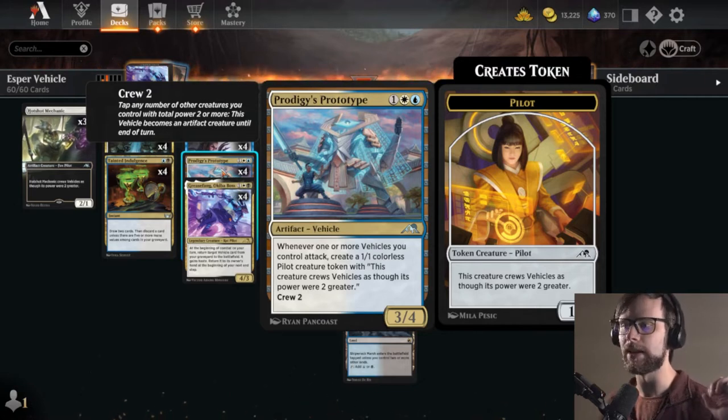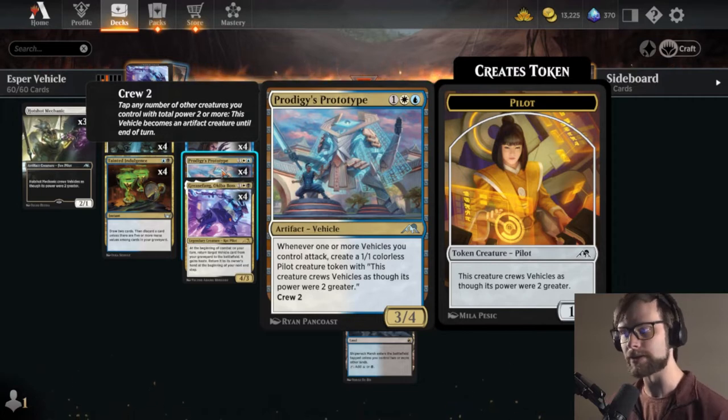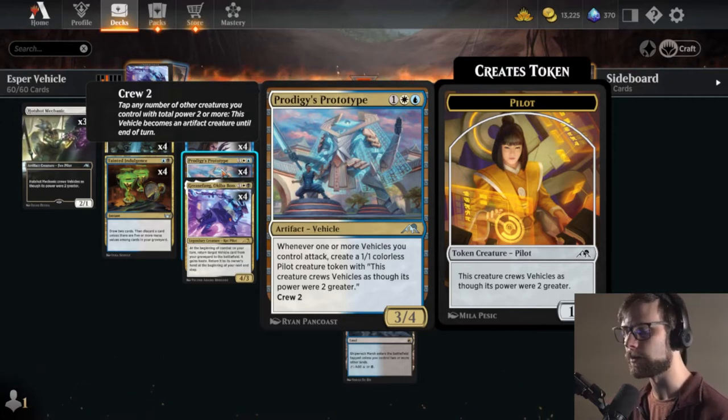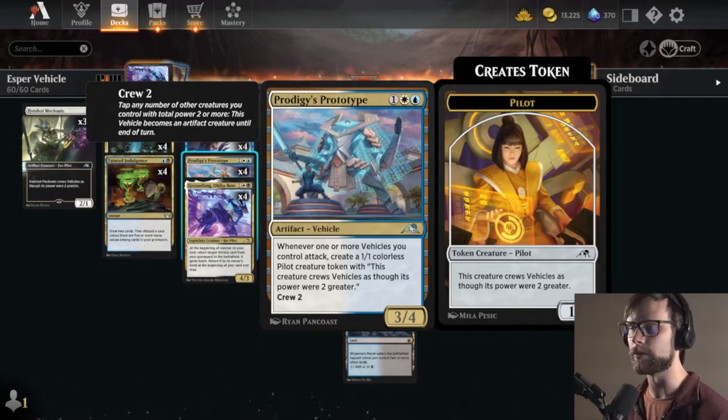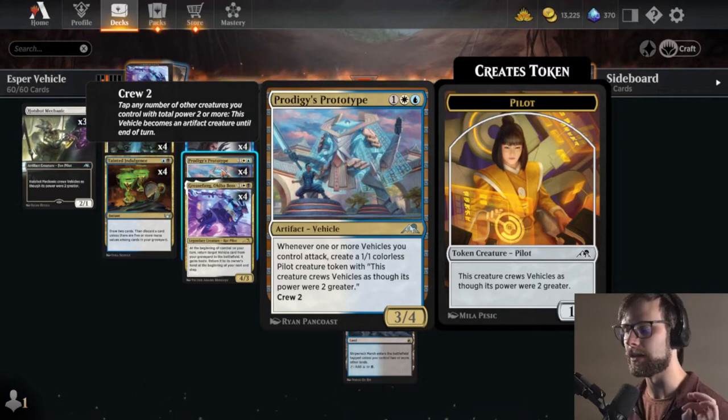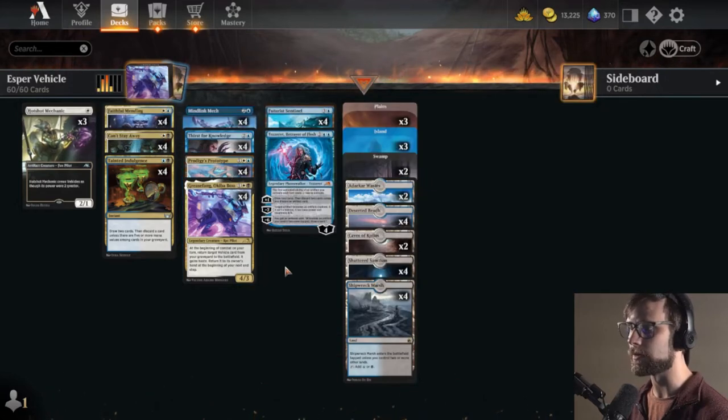Which means, A, we get more creatures, and B, we can crew more vehicles next turn to hopefully finish off the game a lot sooner. We actually saw this work really, really well in game number 3 in the MTG and Chill video, where we were able to really spread out versus a Sanctum - the big 5/5 angel - and it worked very, very well.